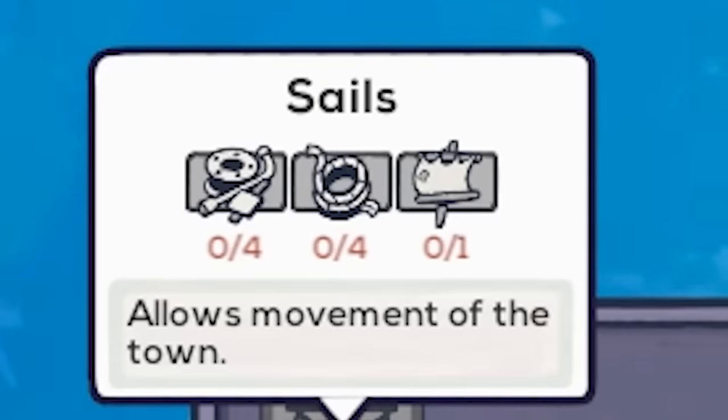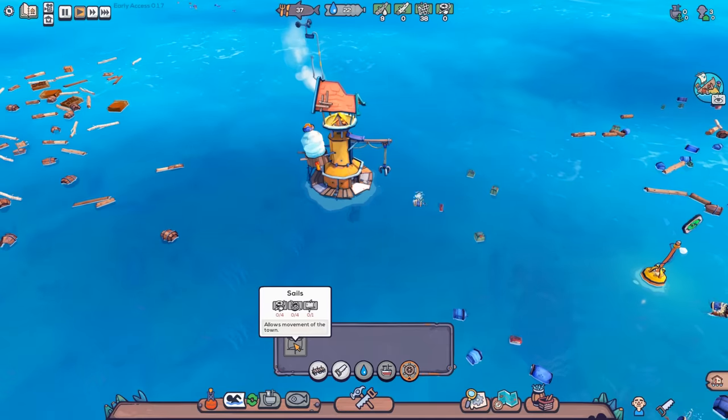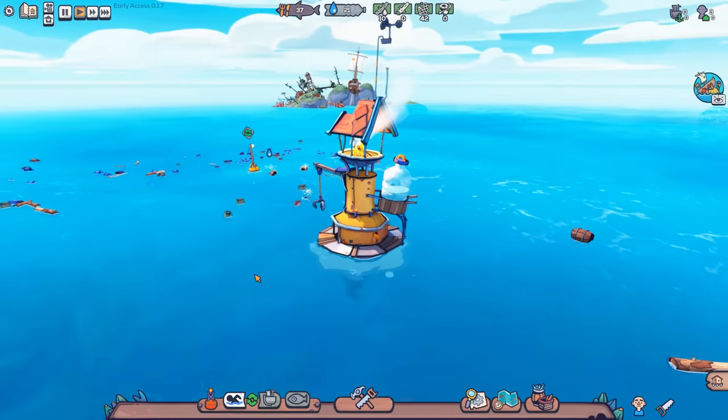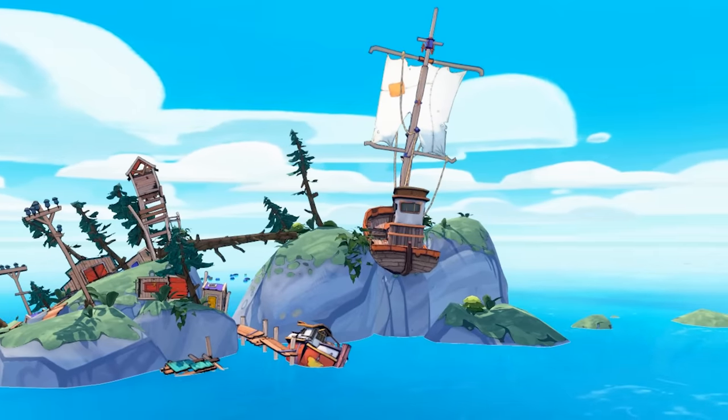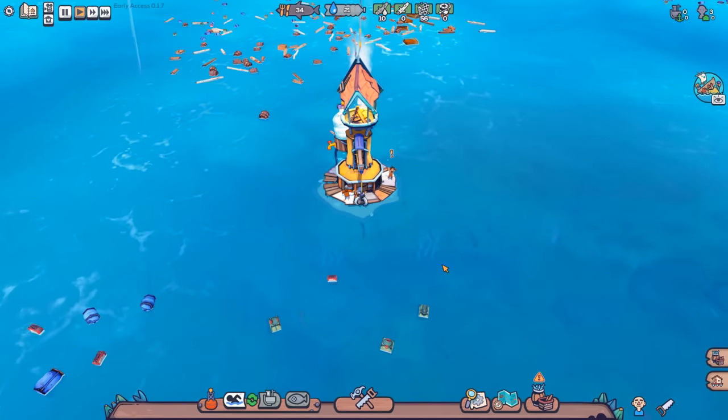For the sail, it looks like we're gonna need four hubcaps, four ropes, and one sail. So to build the sail, I need a sail. Guess we'll cross that bridge when we come to it. Hello there - I think we found our sail. This is our new destination: this ship. If there's a whole ship there, why don't we just take that?